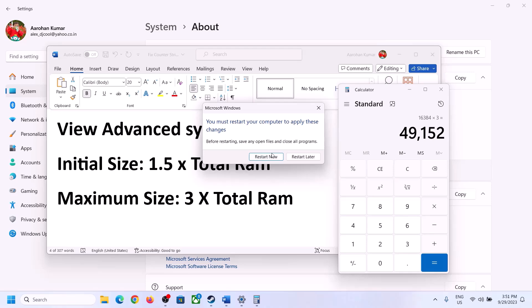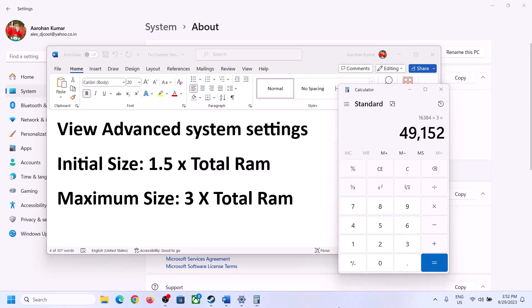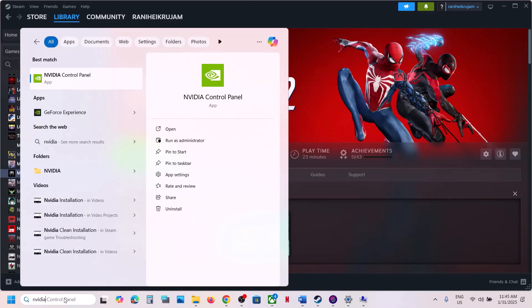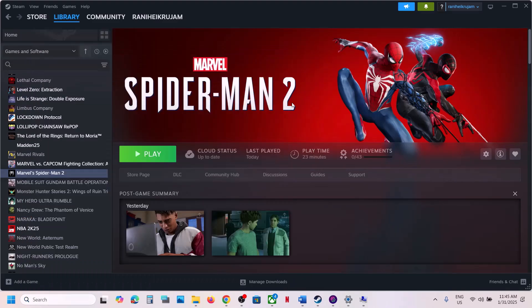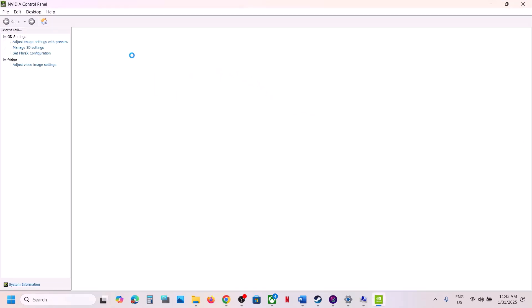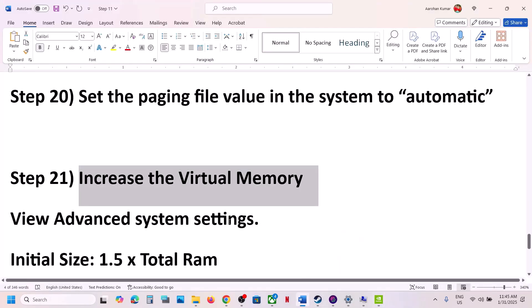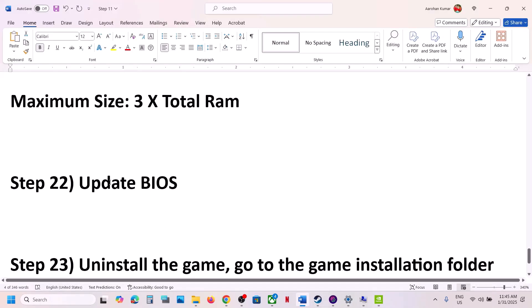Next step: select debug mode in the NVIDIA Control Panel. Launch the NVIDIA Control Panel, go to the Help option, and select Debug Mode. Then launch the game and check.